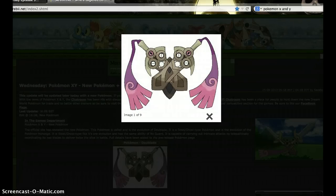Hello Pokemon fans and welcome to a Pokemon X and Y update. The picture you're seeing now is the evolved form of Honedge, called Doublade.